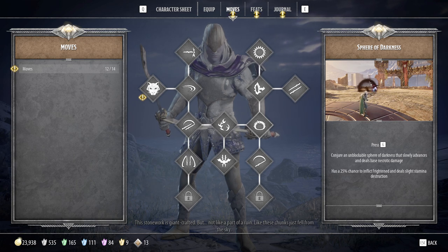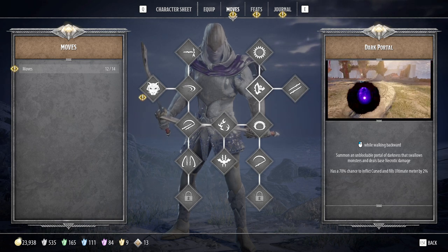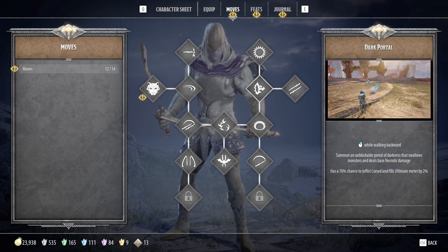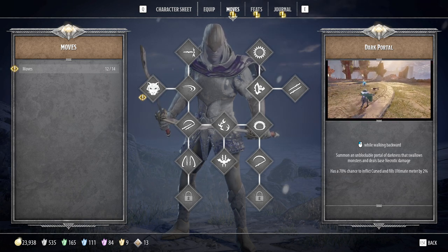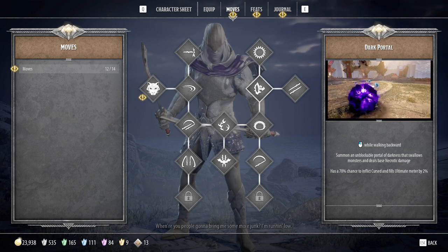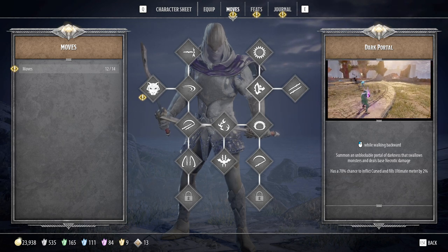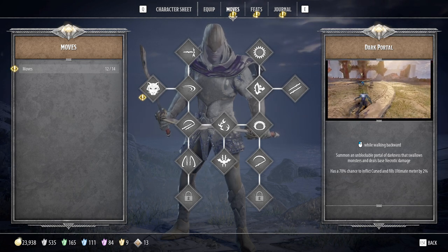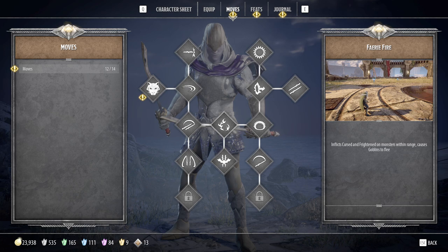The other move is dark portal. This is an absolute critical one. If you walk backwards and then click left trigger, this summons an unblockable portal of darkness that swallows monsters and deals base necrotic damage. But more importantly, it has a 70% chance to inflict cursed and fills your ultimate meter by 2%. Curse effectively allows you to do double damage on enemies, so that's absolutely critical to apply, especially to higher tier monsters or bosses. Fairy fire is going to be a lot more effective because you have a much longer range.